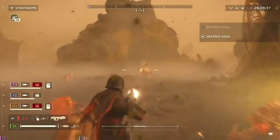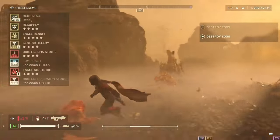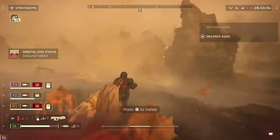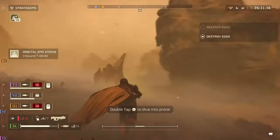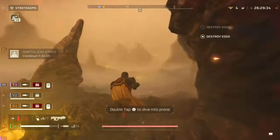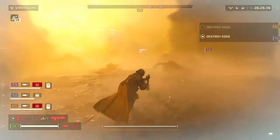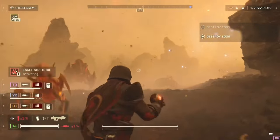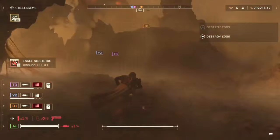For me, the secondary slot is just a backup in case my primary and support run dry, so I don't give much thought to the sidearm I carry on most missions. However, the explosive capability and utility provided by the GP-31 has captured my attention, and it's enough for me to place it in the Gotta Have It tier alongside the Eruptor.